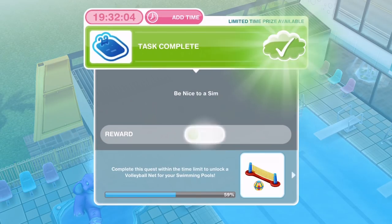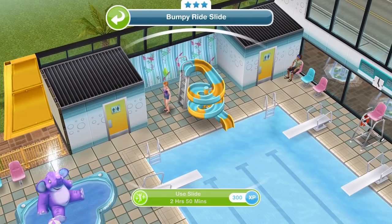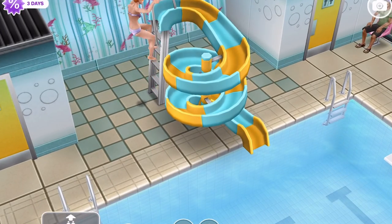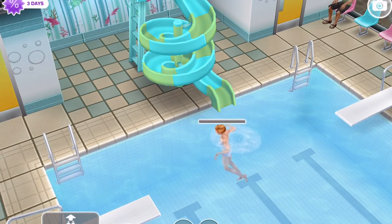We have been nice to a sim. Now we need to use the slide — your sim has been so distracted that they forgot all about their fear of slides. Have a sim use the slide before they lose their confidence again! Let's get Alicia to use the slide — two hours and 50 minutes. Look, she's changed into her swimsuit. Up the slide she goes — woohoo! She looks scared at the end there, but she's going to go again.